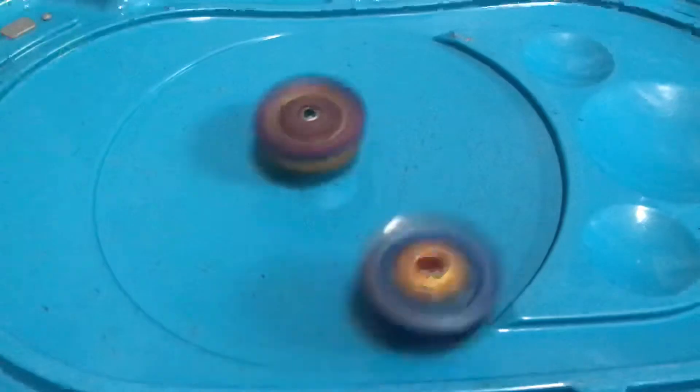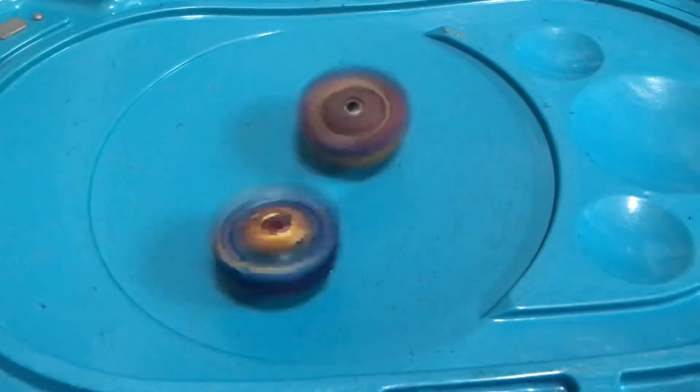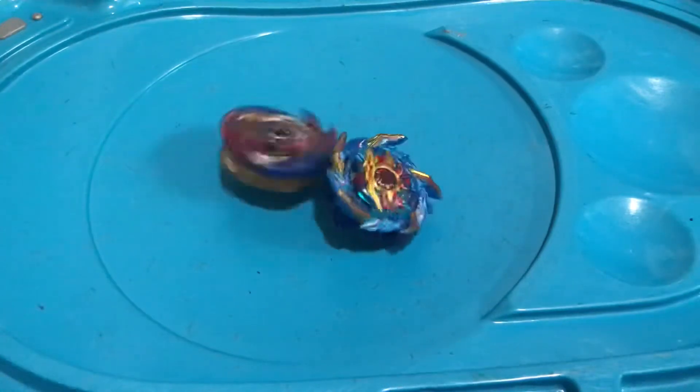My dragon launcher is slightly modified because some parts broke so I replaced them. Double ring out! Interesting - that was actually pretty nice. This is like the only good arena I have. Some pretty good hits there. Helios is drifting around the arena - that's actually interesting, using its tip - and Achilles still takes it.